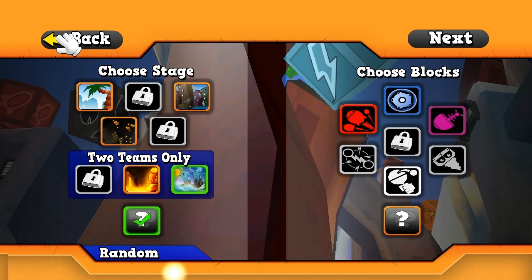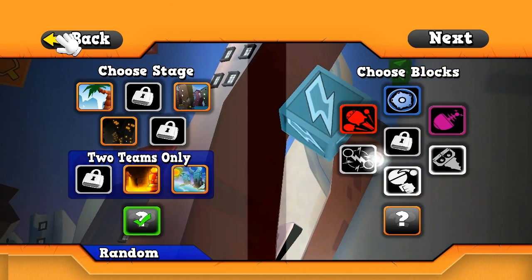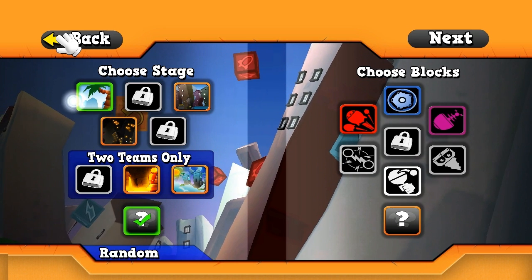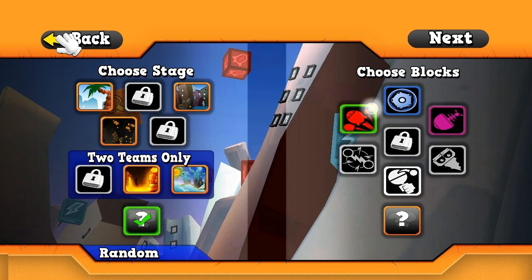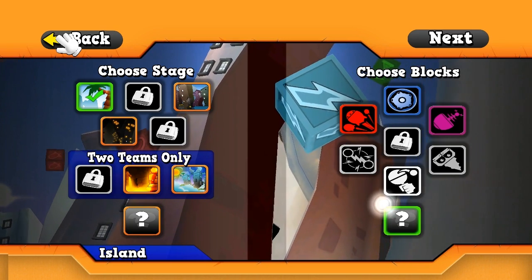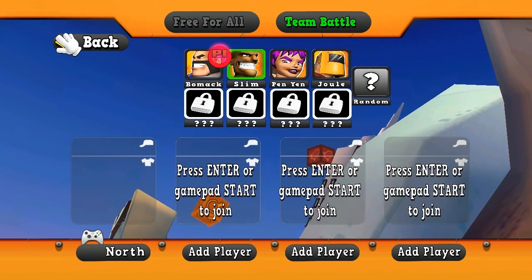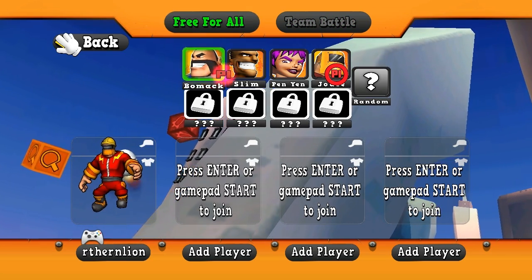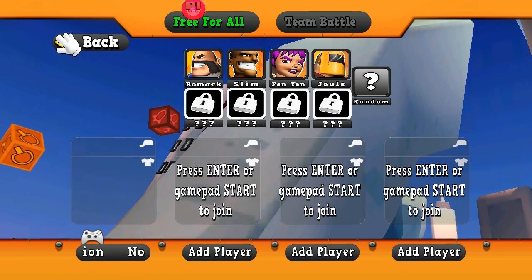This interface where you just control what is, for lack of a better word, a mouse pointer doesn't seem like controller design to me. Most games, when you use a controller, instead of a pointer you just have a toggle that goes ting, ting, ting — and that interface is much better. It doesn't appear there's any online multiplayer, but we can play against the computer, or play a team battle. You can't start if you only have one person, so you can't play against the AI by yourself, which kind of sucks.